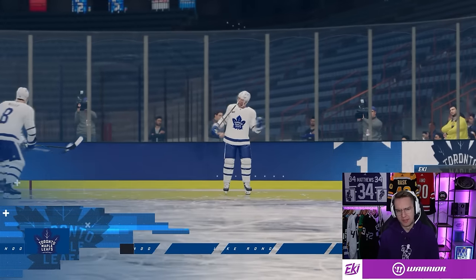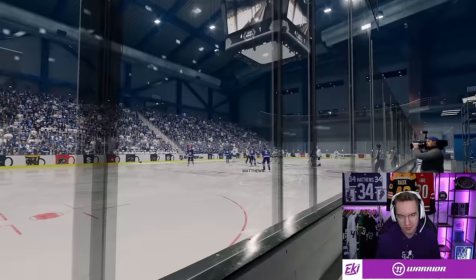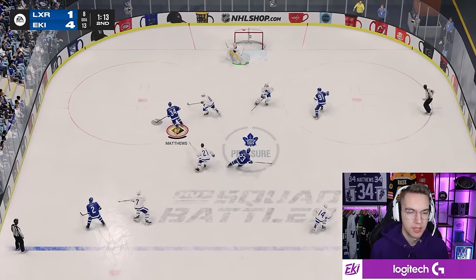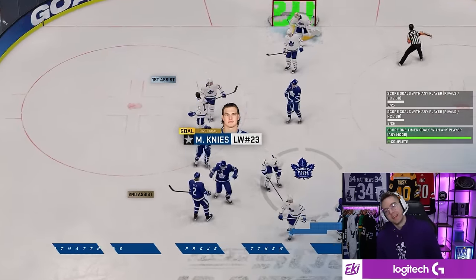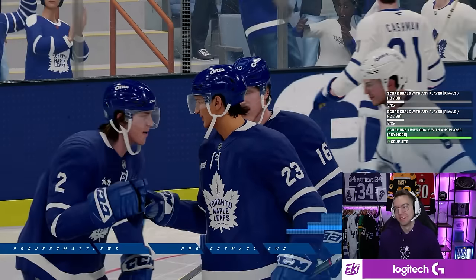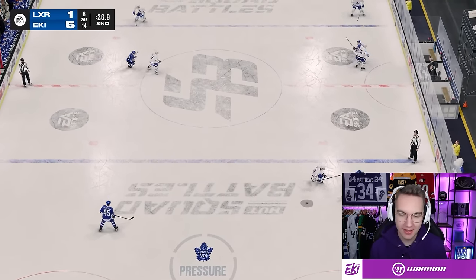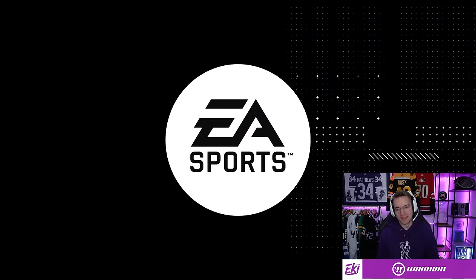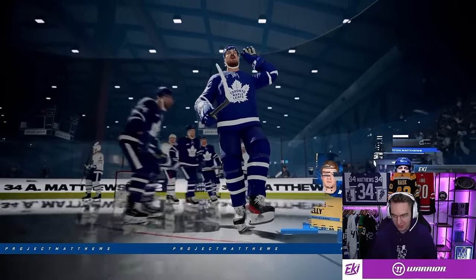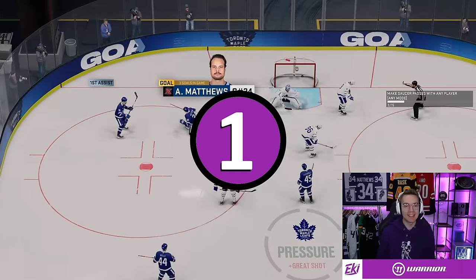That beat the goalie a bit easily — I guess that's a good place to shoot from. Matthews — timed one-timer. It's broken I guess, but there is skill in timing it right. Matthews backhand — there we go! Auston Matthews! Okay one more with Matthews and we'll open the pack. Saucer to Matthews — look at him!